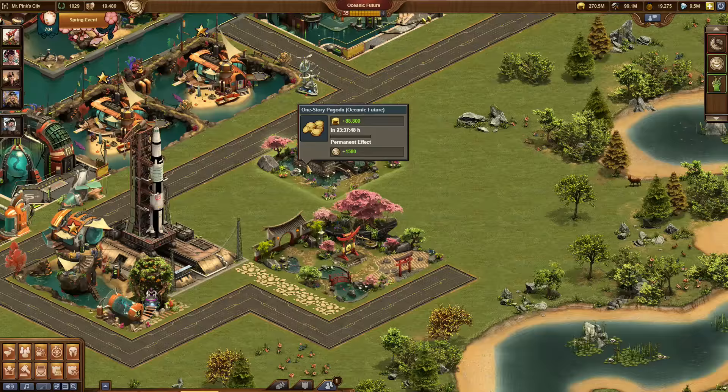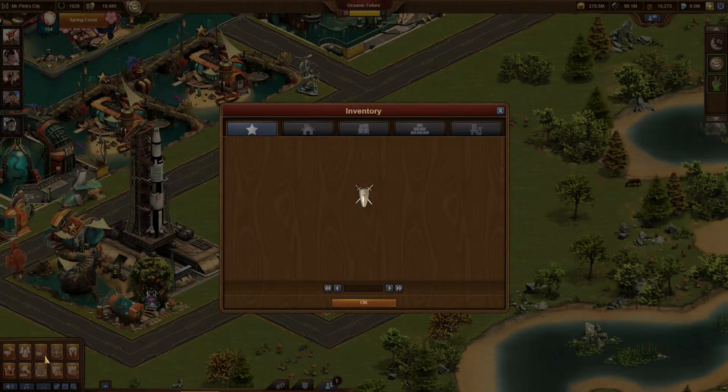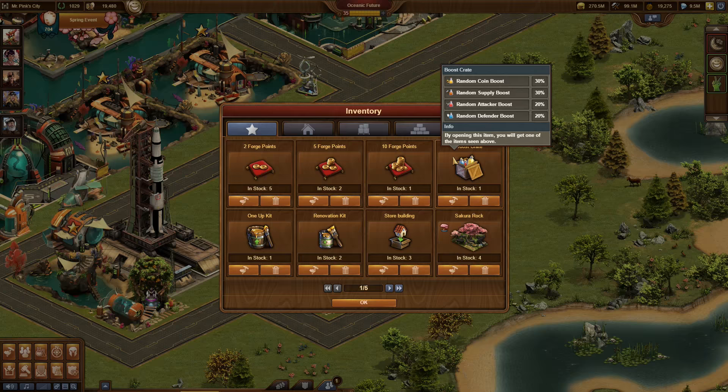That's not all! We also have a collection of brand new boost items that you can win in the event. They offer limited time coin, supply, attack, and defense boosts, and come in three sizes each.